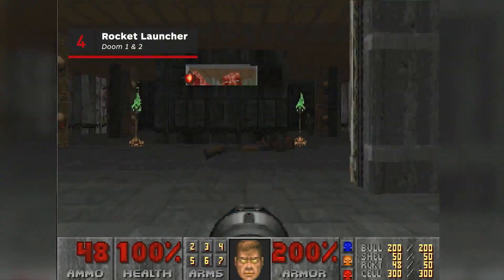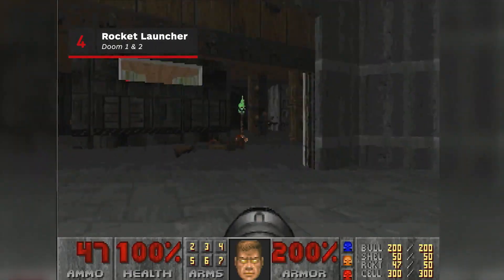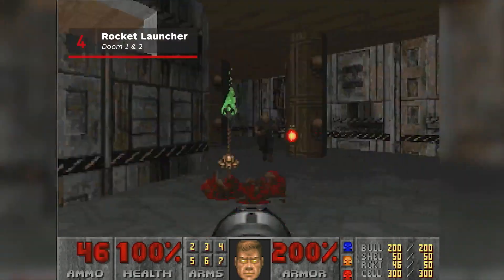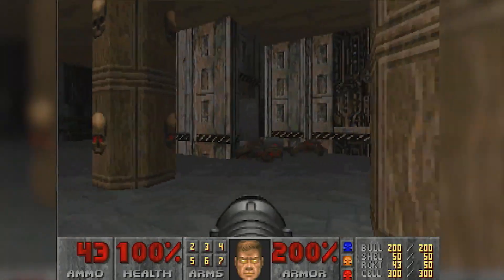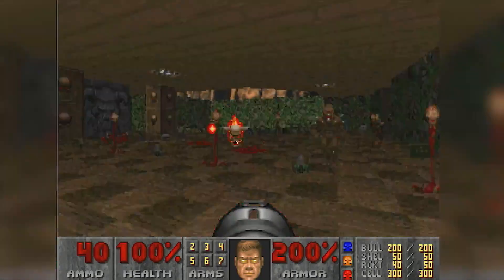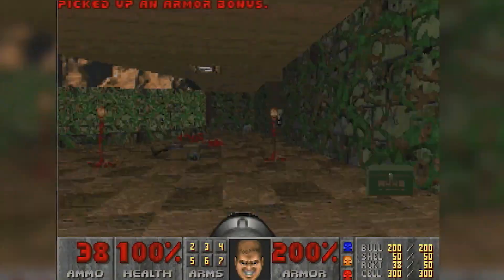Rocket launchers have made appearances in most id Software games, but never has it been more impressive than in the original two Doom games. It fired just slowly enough that you could admire the brown shells as they propelled toward their targets, and they exploded in glorious fashion — just like your enemies if they were low enough on the Doom monster food chain.